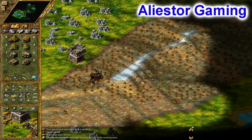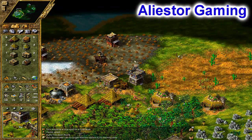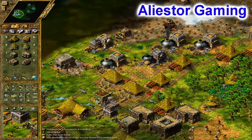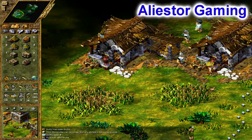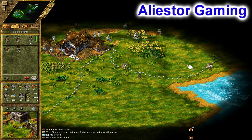We have a lot of stone — I don't think we'll need to do a stone mine. What's this — looks like farms? Pretty nice. You guys are paranoid.